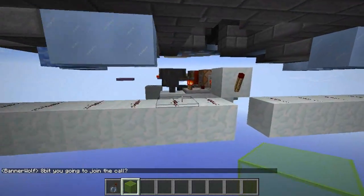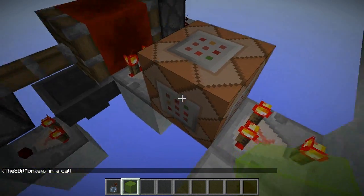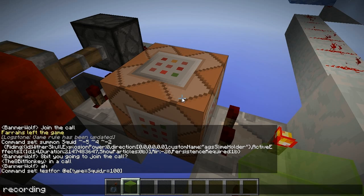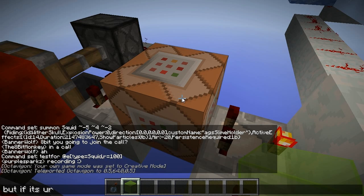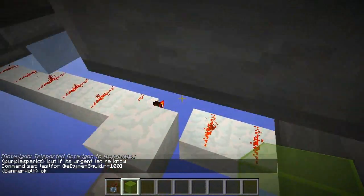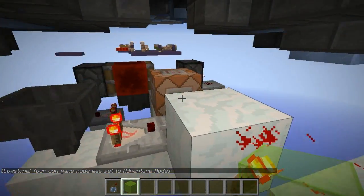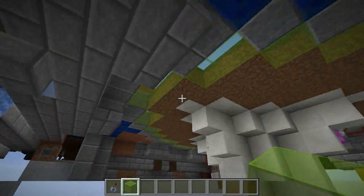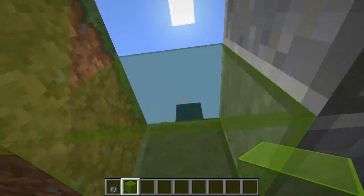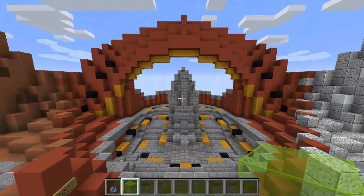On the off-chance that the squid do somehow vanish, that's what this line of snow is for. This clock over here is constantly testing to see if there are squid missing. There's basically a slow hopper clock running here. It uses a hopper in subtraction mode so that if there are fewer than four squid, it will turn on this line and refresh all the squid — basically just powers that refresh button. I do need to fix it; it seems to be spawning squid constantly at the moment.